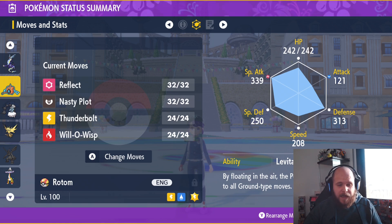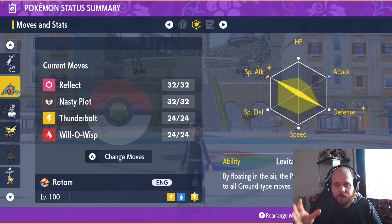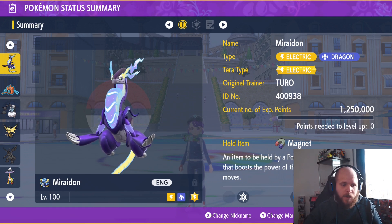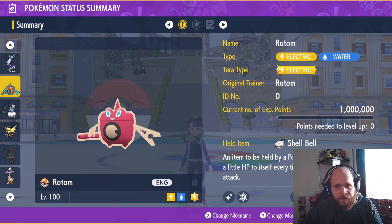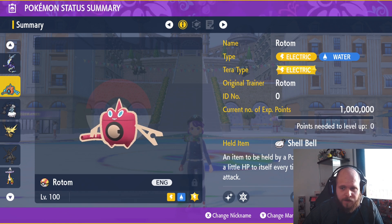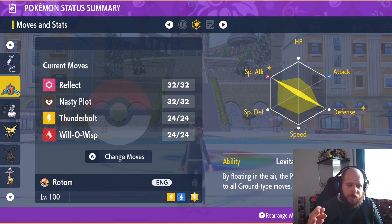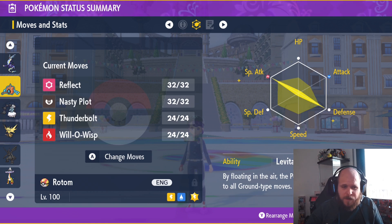We're bringing Rotom with Nasty Plot, Thunderbolt, and Focus on Special Attack and Defense. If Blaziken is a special attacker, use Light Screen or Air Impulse instead. As I said, if it's a mixed attacker, go full Health Points. The first item for Rotom is the Shell Bell to recover health. The plan with Rotom is: use Will-O-Wisp, then Reflect, use a couple of Nasty Plots, and then Thunderbolt. That's probably the best plan with Rotom.